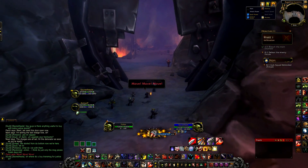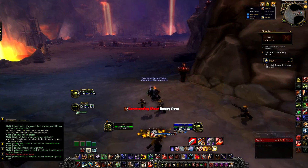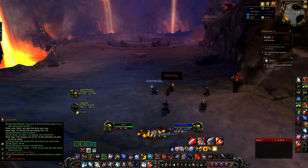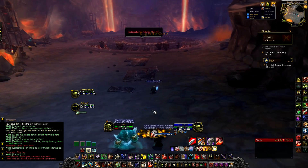First things first, you have a click ability, which is pretty much the exact same as the Goblin Racial. The only difference is that it does 175 to 375 thousand damage in an AoE.